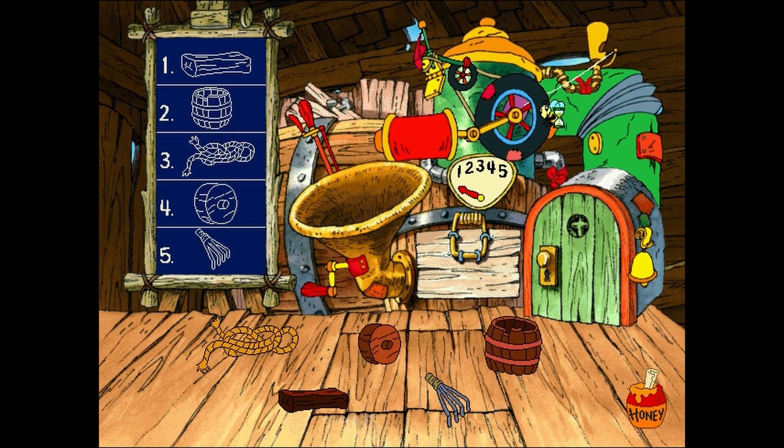Making contraptions is what Tiggers do the best, but this old machine doesn't seem to know that. I figure if you and yours truly work together, we can recycle these dishes and things from the garden and have this doohickey doing contraptions lickety-split-like. What do you say?